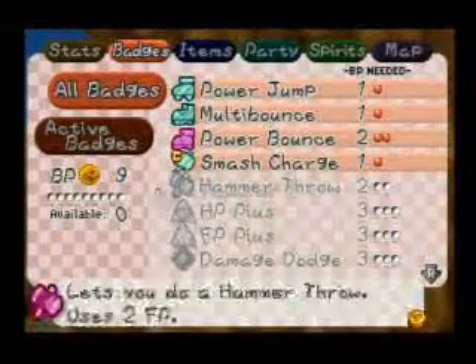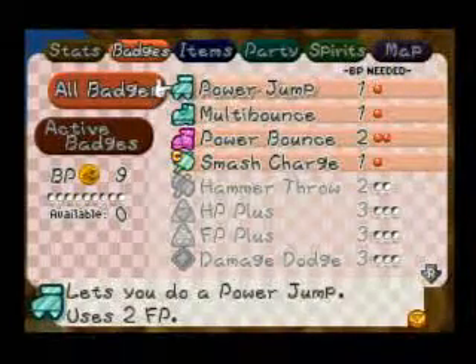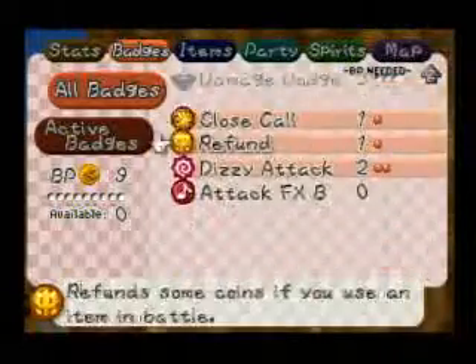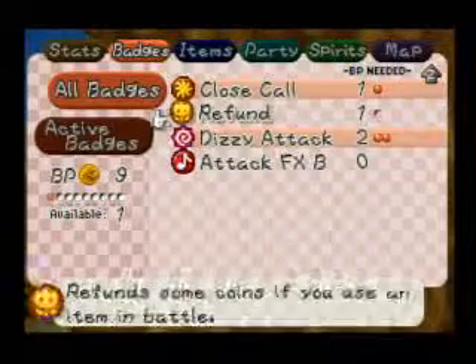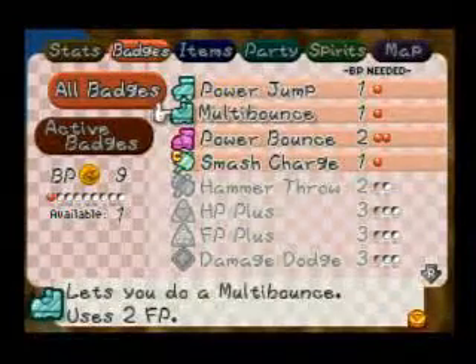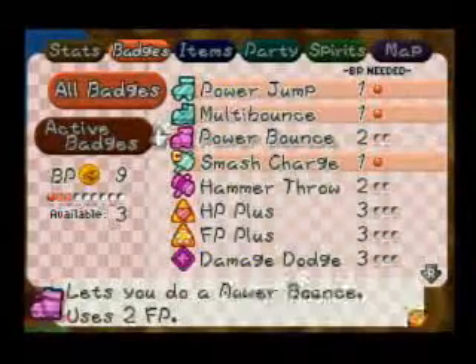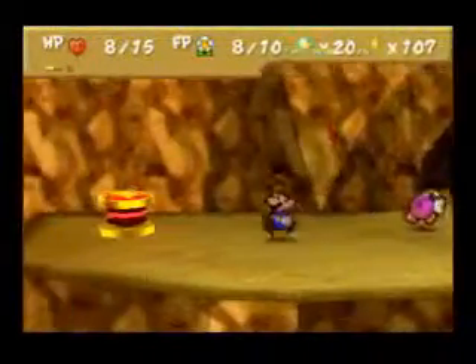It takes three. Smash Charge is necessary, but Refund is definitely not. Dizzy Attack is useful. Power Bounce — I like having Power Bounce on, but it'll be much more useful later, so I won't have it on. There we go. Damage Dodge — I don't usually put it on, but I'm putting it on now.